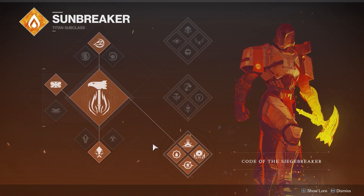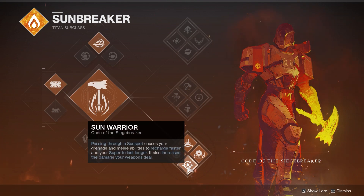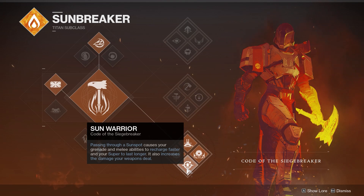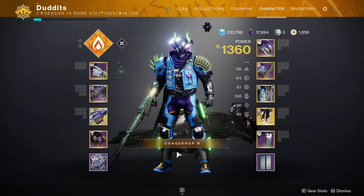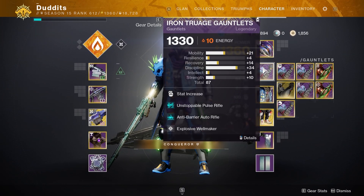I'll start off with Sunbreaker bottom tree. I like to run this for the sunspots for my teammates — Sun Warrior. You create sunspots on your solar kills, and all your teammates can pass through them to get extra regeneration for their grenades, melees, and class abilities. It also gives them a little damage buff — I believe it's 10%, so an extra 10% damage to their weapons.